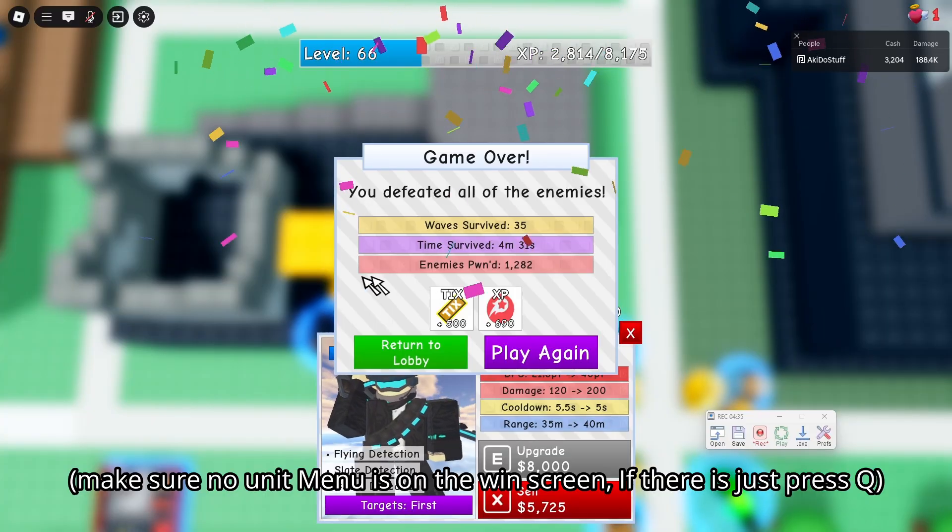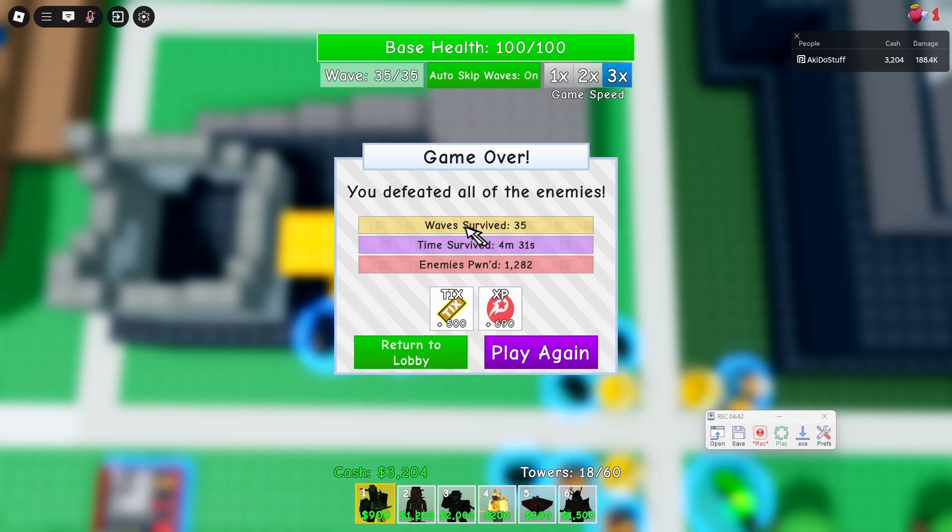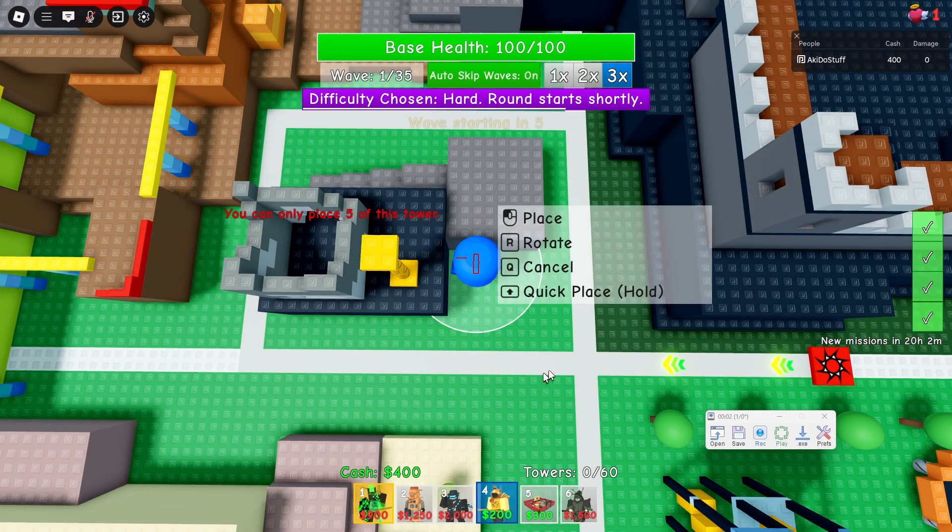After you see the game over or winning screen, and you can see the unit menu, you can now close your macro recording. Then press the replay keybind, which is Ctrl+Shift+Alt+P, and it should replay what you placed previously.